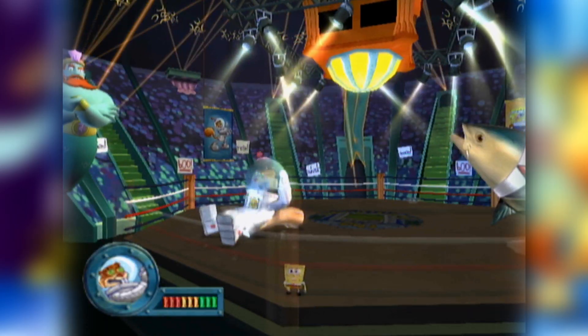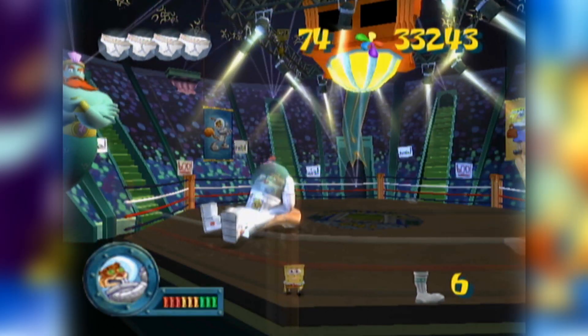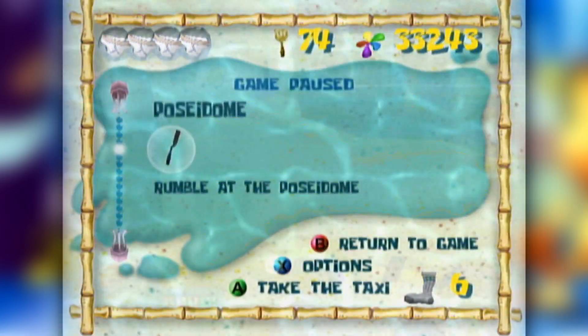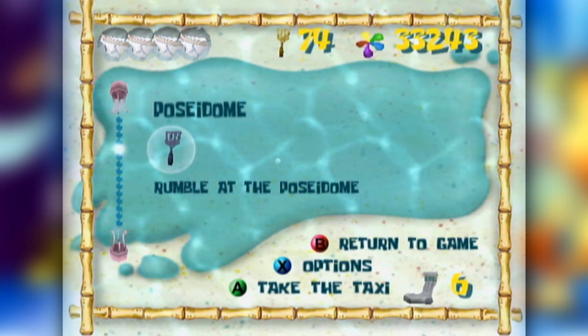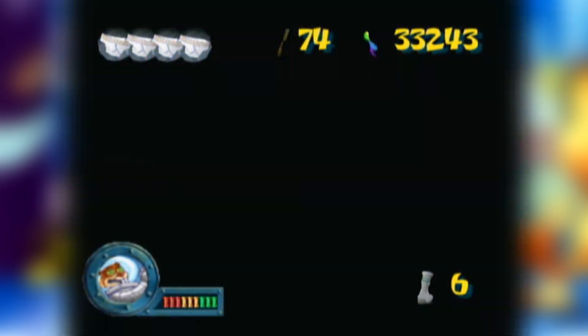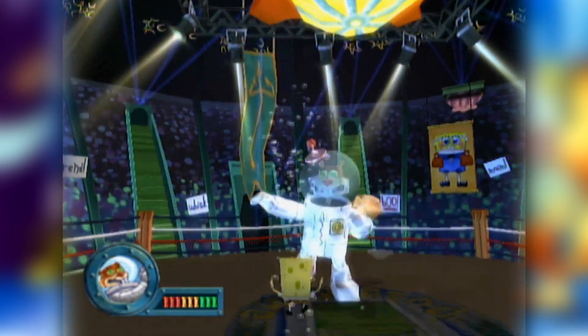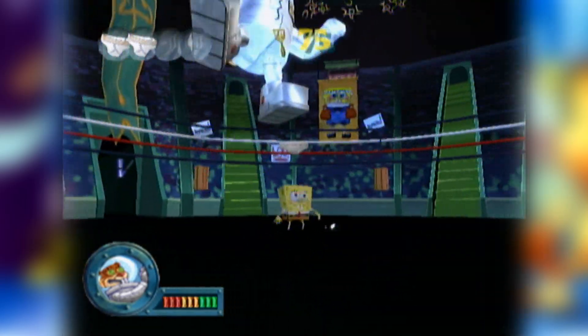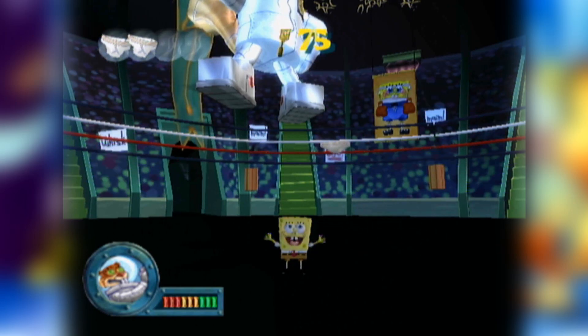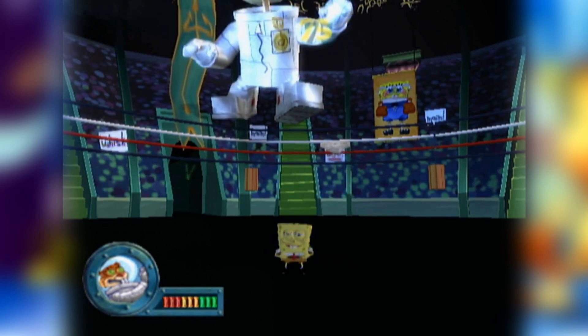Finally, here's a relatively new exploit. Everyone knows that the Robot Sandy fight is the worst in the game, and I couldn't agree more. Previously, the only way to skip this fight was to lag clip, but there's since been a way to clip underneath without it. When Sandy performs her elbow attack, activate a bash right after she hits SpongeBob, and he should clip right through the floor. Keep in mind this doesn't reward SpongeBob with the Bubble Bowl power-up, only the spatula.